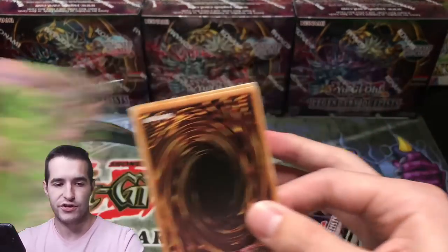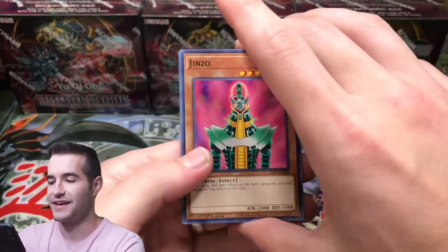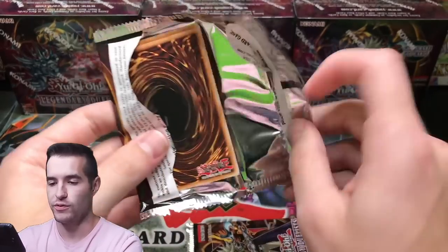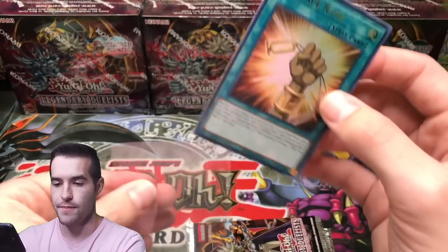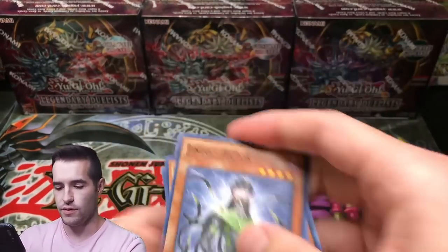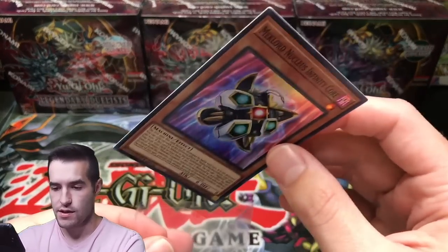Somebody's car alarm is going off — just what I need in the middle of the video. Looks like they got to their car, so everything is good. Reflect Slime. Psychic Shockwave. Three packs left. The True Name — we've already got this one, now we have two. There were a couple other short-printed ones. I think Winged Dragon of Ra was short-printed, the Ultra Rare version. I doubt we'd pull two short-printed ones in the same box, or else we got a really good box. Last pack of the second box: Infinity Core. Second box complete.